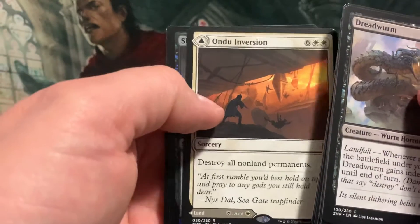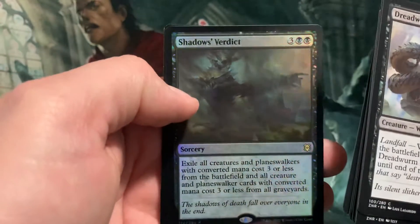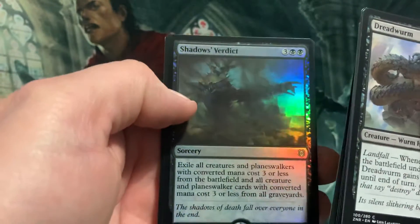Undo, Inversion. Ooh, Shadows Verdict — Foil!